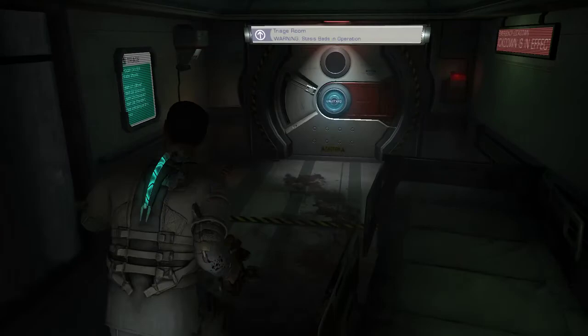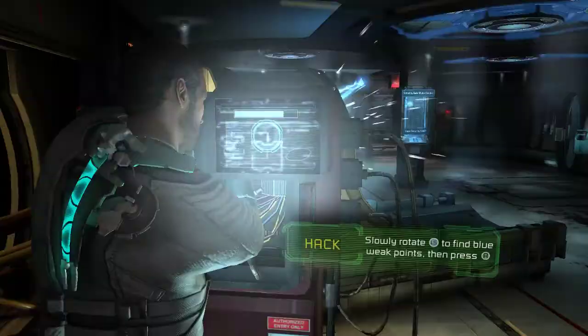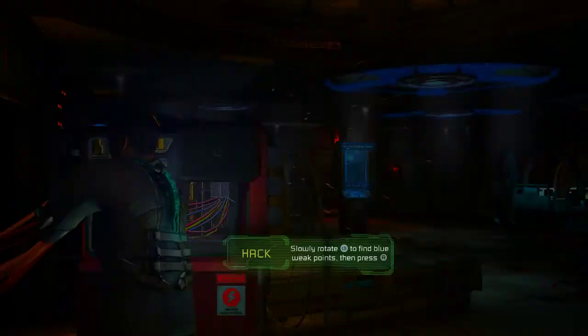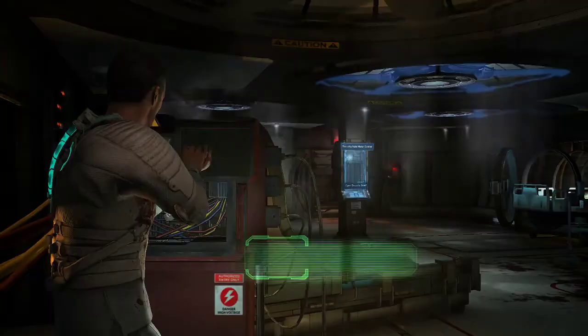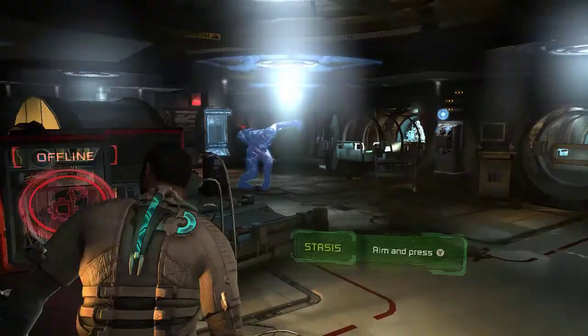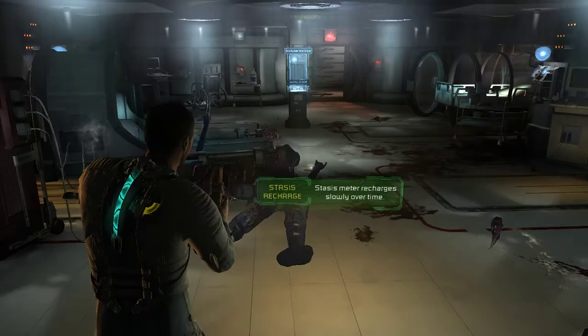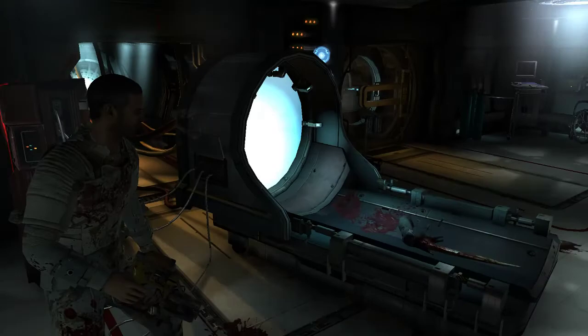Here we come to the second module of the game. But first we've got a little hacking mini-game — this is new to the game. It's a mini-game we do to get through doors and such. And now we have our stasis module. It pretty much slows things down — or rather, it puts enemies in a field where they can't move.